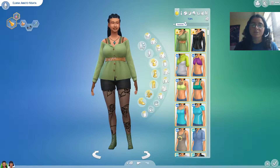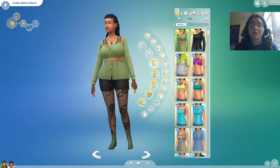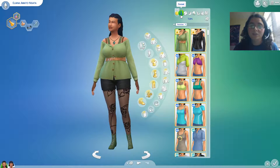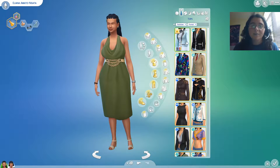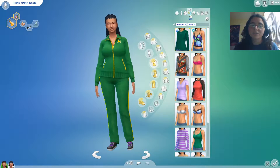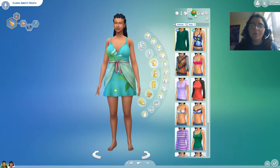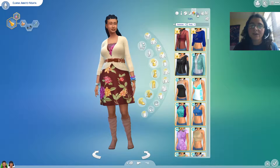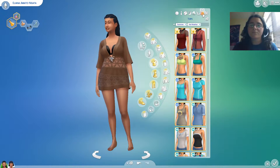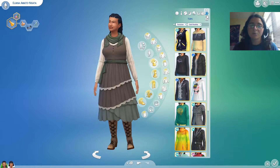So we have Eliana — it took me a while to get it pronounced right. This is her everyday wear, utilizing some of the new CAS stuff. Anything with a gold star by it is brand new. We have her formal attire, athletic wear — she's really into lots of greens, with purple shoes. That's her sleeping apparel, casual party wear, swimwear, hot weather attire, and cold weather attire.